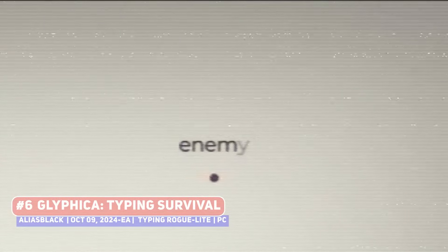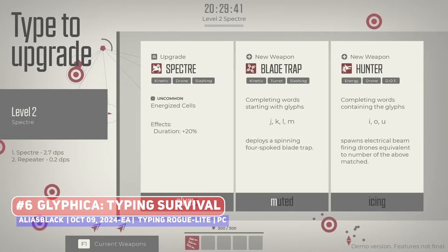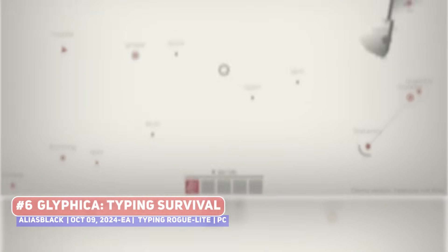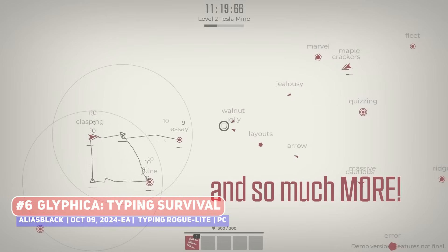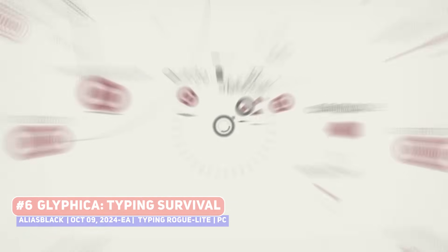A special shoutout goes to Glifika Typing Survival as well, another spin on the Vampire Survivors formula, but this adds in a typing game element where you frantically hammer away at the keys on your keyboard to defeat enemies. It is not only about typing out the random words on enemies to destroy them, but also to use special weapons and abilities, looking like a clever twist, and should at the very least improve your typing skills.